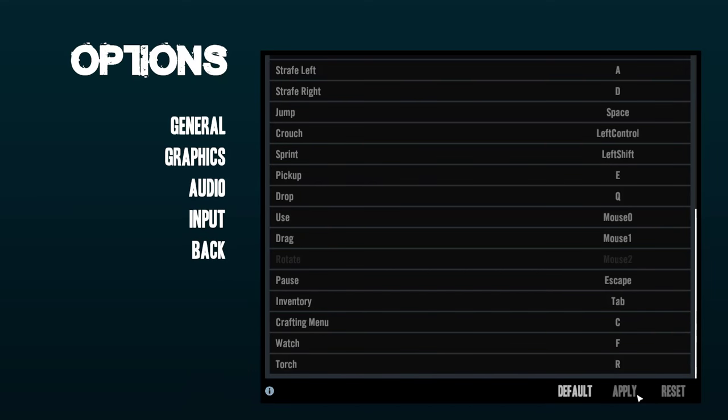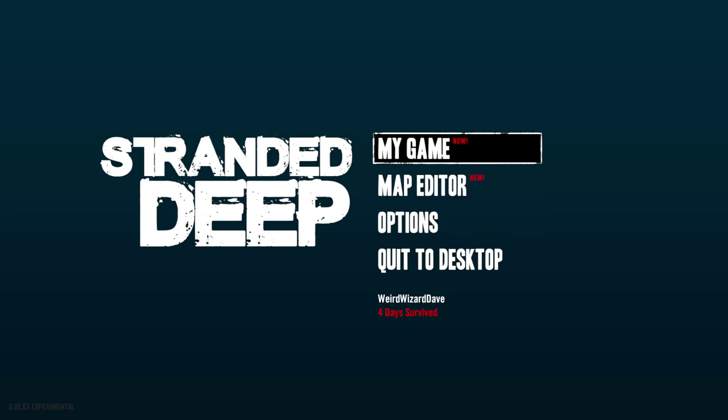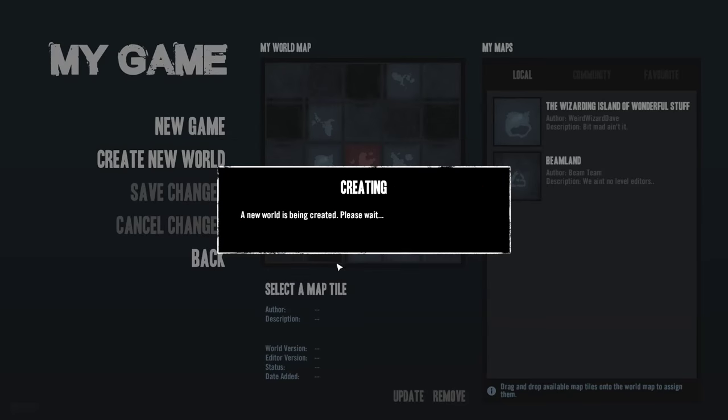Let's go into My Game, which opens up the new world editor. This is distinct from the map editor. In the map editor we created an individual island or cell; in the world editor we stitch those individual islands together to form our world. You can also create just a random world as you always could before — so we just create a new random world here.